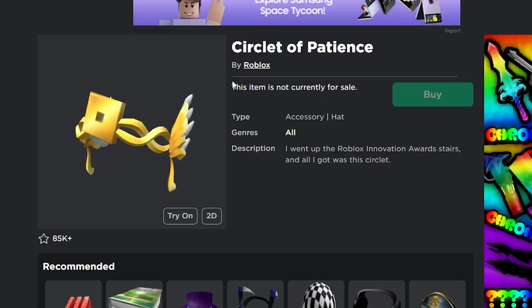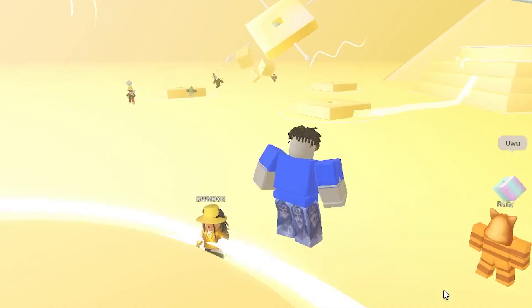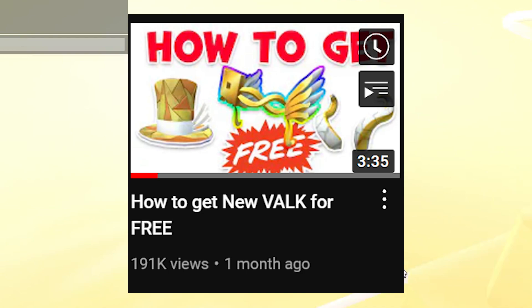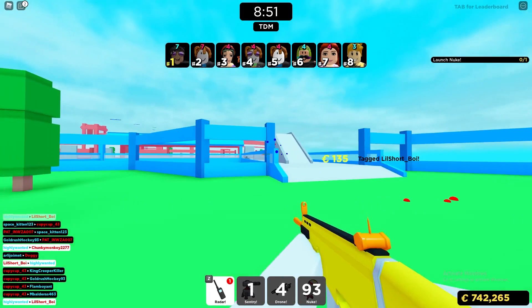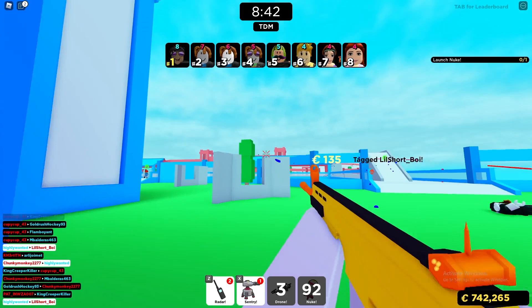In the Roblox Innovation Awards voting hub, there are a ton of free items you can get: a pair of gold and white curved horns, the Circle of Patience which is basically a Valkyrie Helm, the Fragmented Top Hat, and the Golden Bucket Hat. All of these are still obtainable and really easy to get — just play the game and complete a few challenges. I have a video showing how to get them. It took me about five minutes on multiple accounts, so it should be really easy for you guys as well.